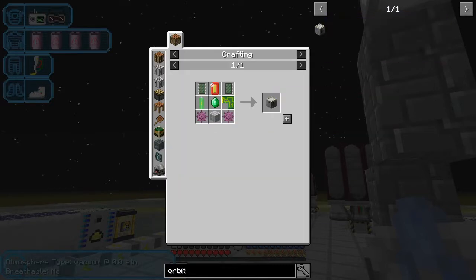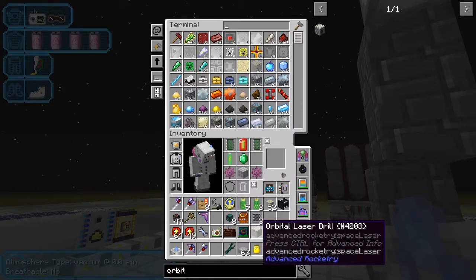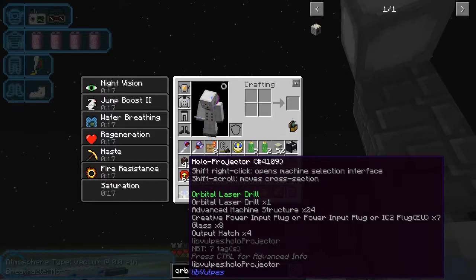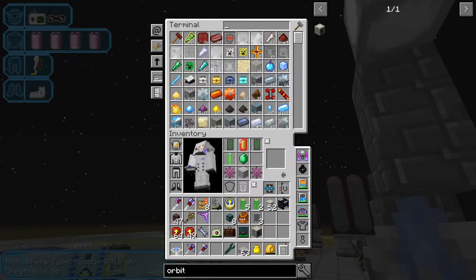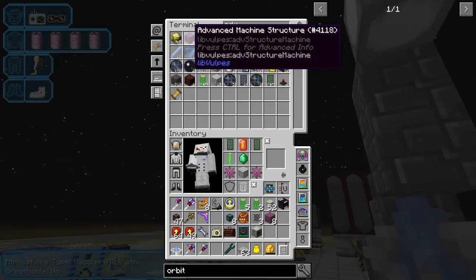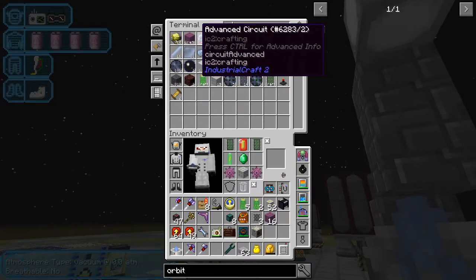Here we go - an orbital laser drill, but I haven't got enough bits for that. This is usually the most demanding component. Next we need 24 advanced machine structures. I'll order those because I haven't got them in stock. We've got four and I have it set up to automatically craft four, so now we need to craft eight more.